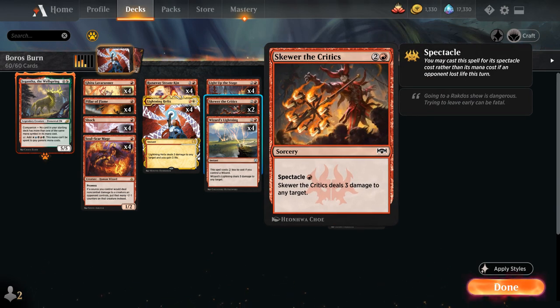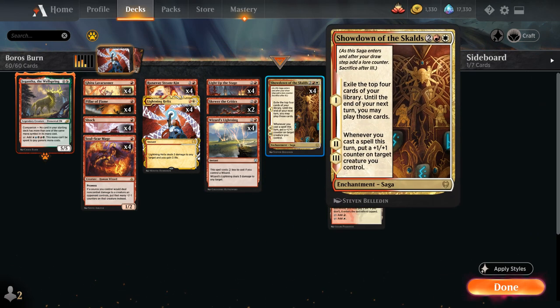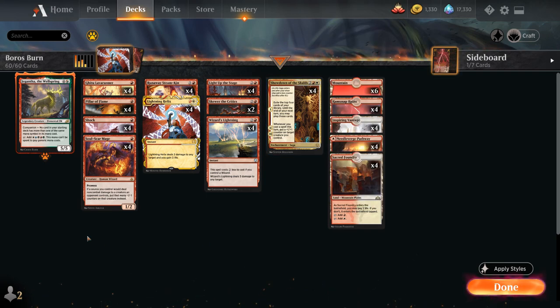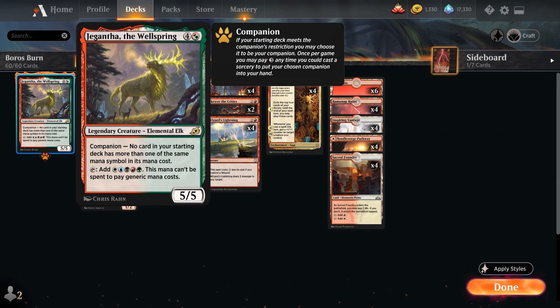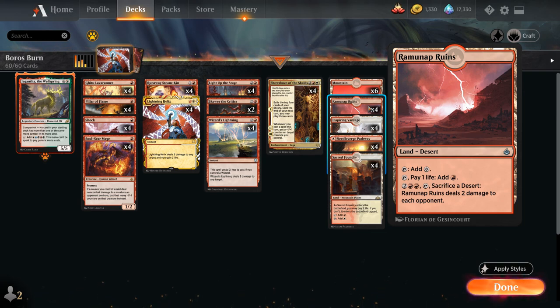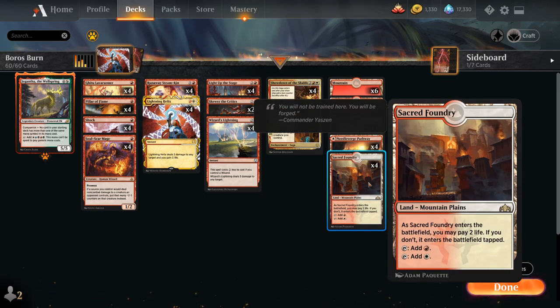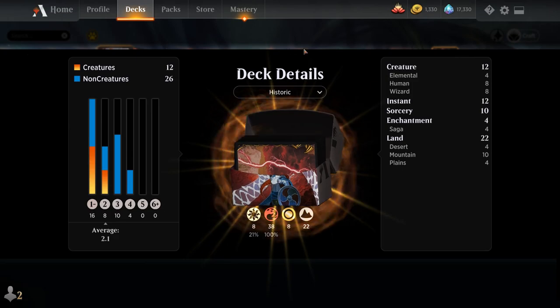We have two copies of Scrounging Bandar — Secure the Wastes — with Spectacle for single red, dealing 3 damage at sorcery speed to any target. Four copies of Wizard's Lightning costs two generic mana less if we control a wizard, and we have eight wizards to enable it, dealing 3 damage to any target at instant speed. Topping off the curve, four copies of Showdown of the Skalds as our card draw engine. We also play Jegantha the Wellspring as our companion for extra late game. The mana base features four Ramunap Ruins, six basic mountains, and dual lands — Inspiring Vantage, Needleverge Pathway, and Sacred Foundry — all coming in untapped in the first couple turns.